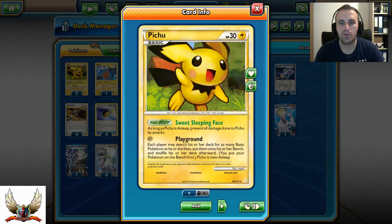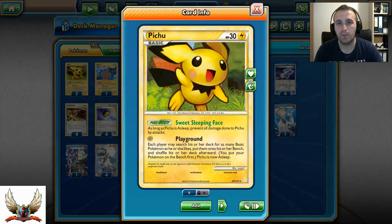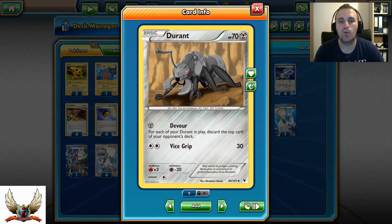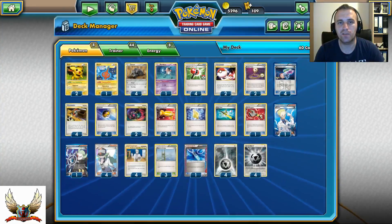Also 2 Pichu as a starter for that sweet Sleeping Space Pokébody, which says as long as Pichu is asleep it cannot be attacked. And also Playground, which will allow both players to fill their benches until they have 5 Pokémon in play. With Pichu you don't even need to waste energy — you can just put 4 Durants on your bench and turn 2 start Devouring for tons of cards.